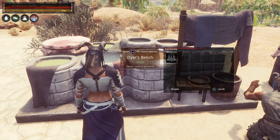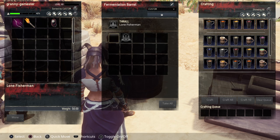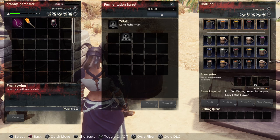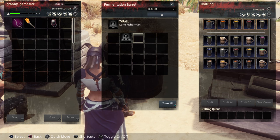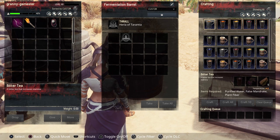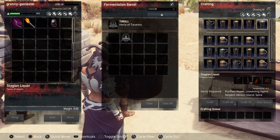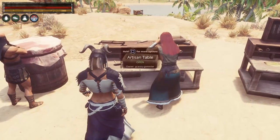Then we have the fermentation barrel. With the Lone Fisherman placed in, you can make bitter tea, frenzy wine, honey whiskey, pirate rocket, and Stygian liquor. The same bonus recipes — bitter tea, frenzy wine, honey whiskey, pirate gut rot, and Stygian liquor — also appear when you put in a named alchemist. That's the advantage of tier 4s in your fermentation barrel.